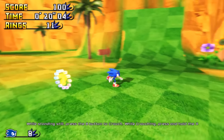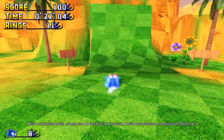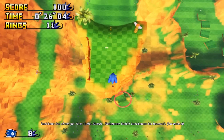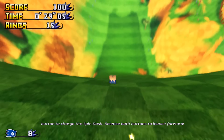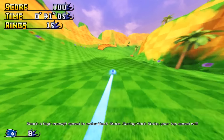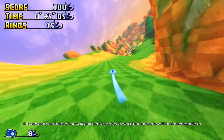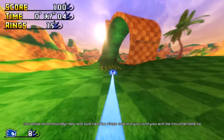Knowing when to roll and when to run is compulsory to maintaining your speed. Press the B button to crouch. While crouching, press and hold the A button to charge the spin dash. Release both buttons to launch forward and enter Mach State. During Mach State, your top speed will increase dramatically, you will pull nearby rings toward you, and you will be invulnerable to enemy attacks.